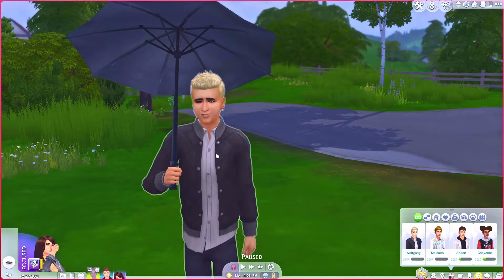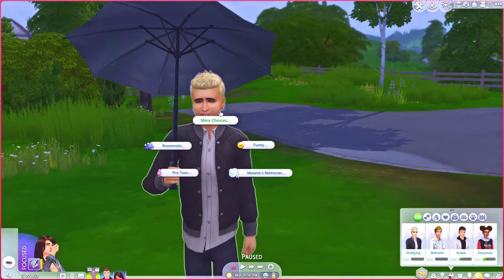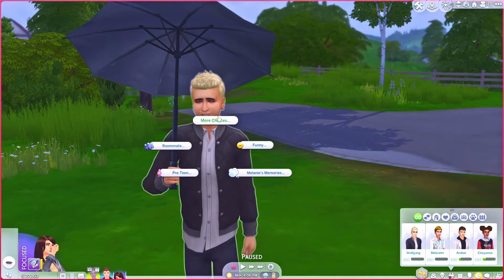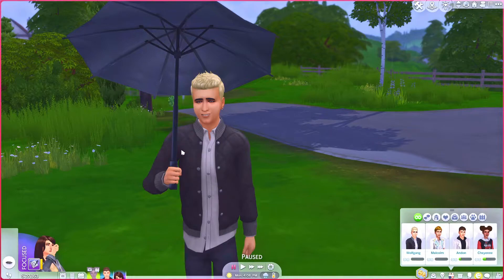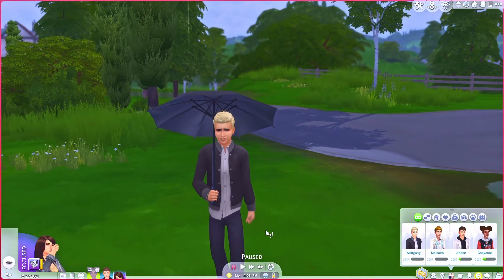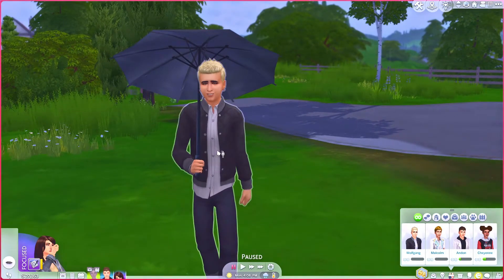Here we have Wolfgang. I'm going to show you how to turn this teen into a pre-teen. You click on your sim, go into the menu, go to pre-teen, then settings, then pre-teen base. In order to turn a teen into a pre-teen, all you have to do is add the pre-teen trait. And as you saw, it just shortened his height — so now he is a pre-teen.